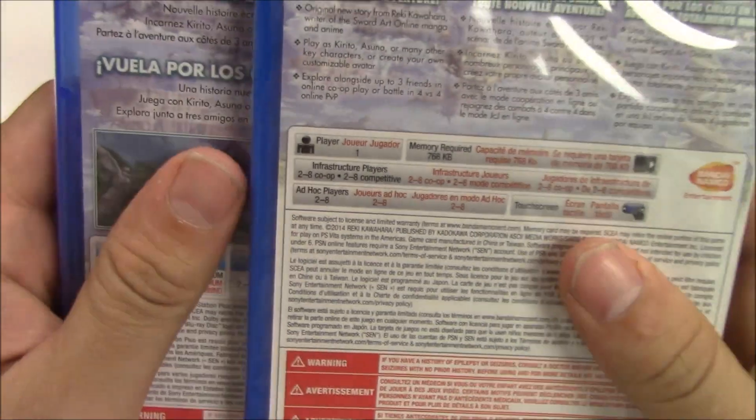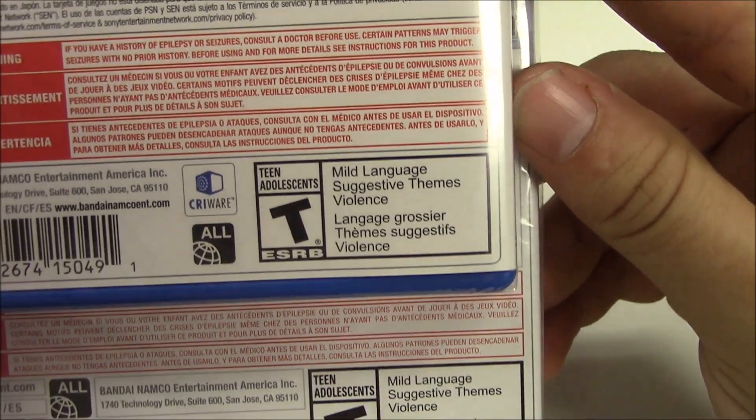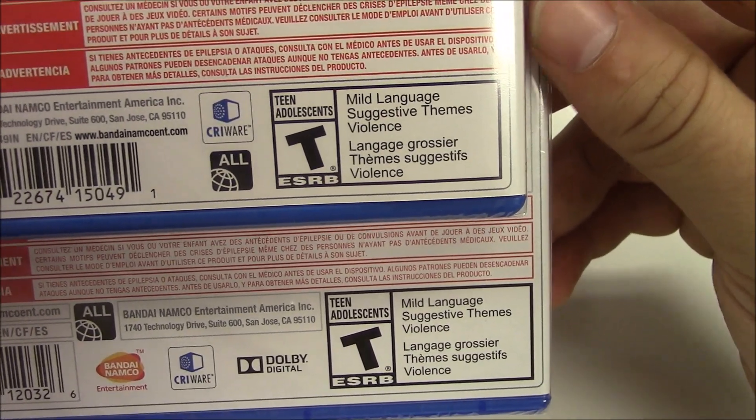The touchscreen is optional as well. The reason why this game is T for Teen: language, suggestive themes, and violence. Alright, let's start this unboxing.